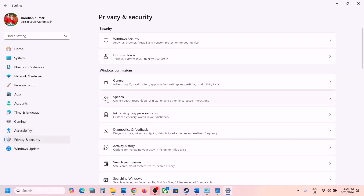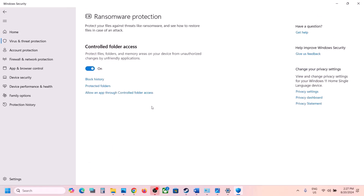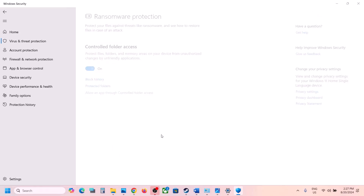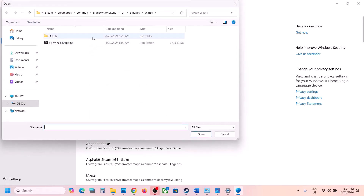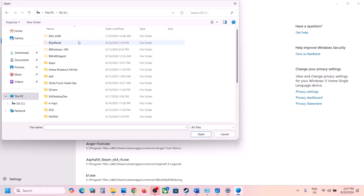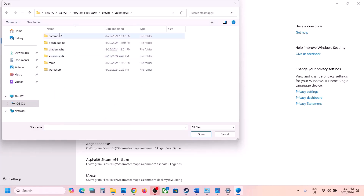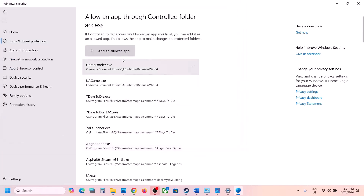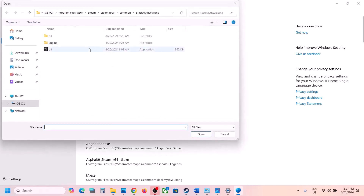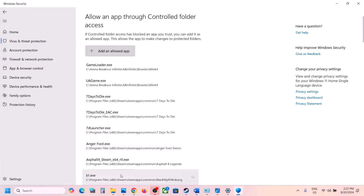Click on Virus and Threat Protection, scroll down, and click on Manage Ransomware Protection. Click Allow an App through Controlled Folder Access, click Yes, then Add an Allowed App, then Browse All Apps. Navigate to the game installation folder — C drive, Program Files (x86), Steam, steamapps, common, game folder — and select the exe file. Also add the b1/Binaries/Win64 exe file.